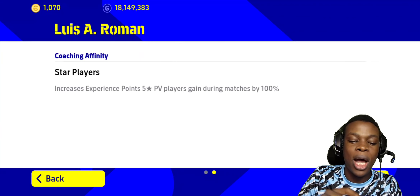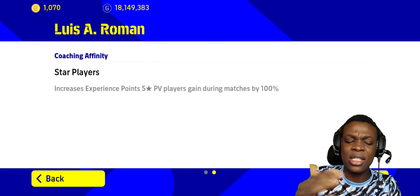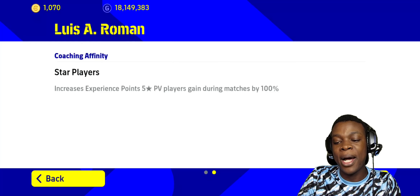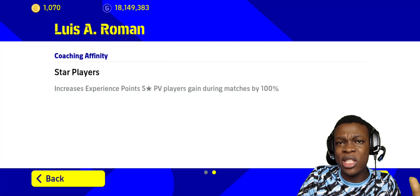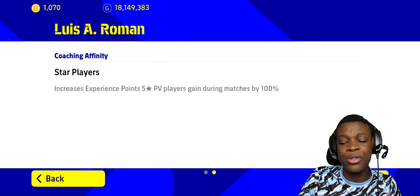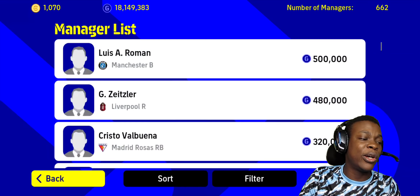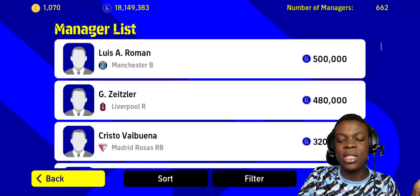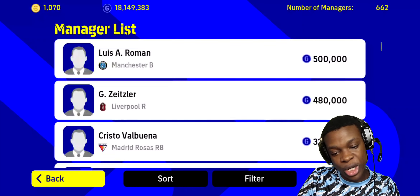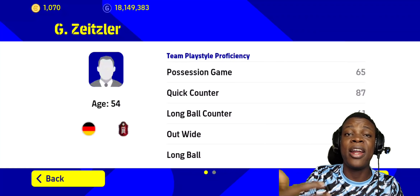You also need to make sure you check the coaching affinity — that is the bonus you get per gameplay. There are different managers with different affinity settings, so make sure you choose the one which is best for you so that you do not need a lot of training. When you play with these players they're gonna increase over time and you get more progression points for them.